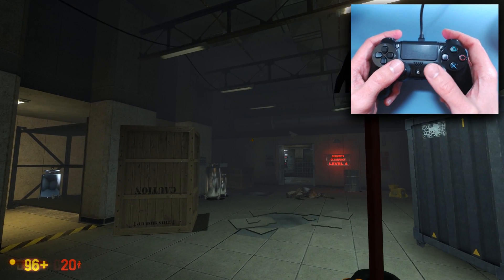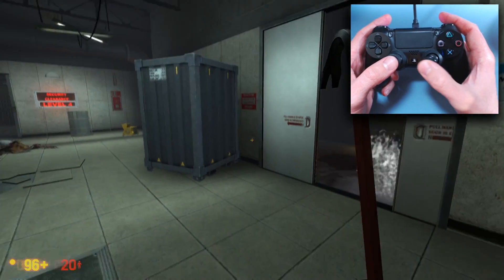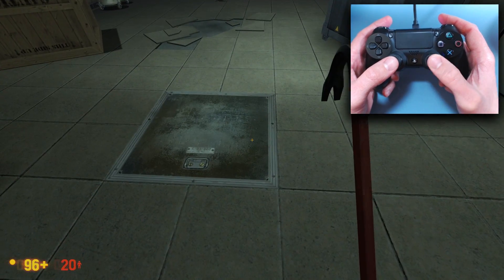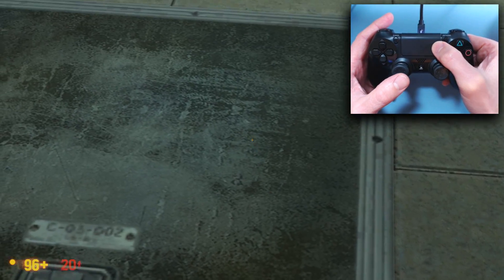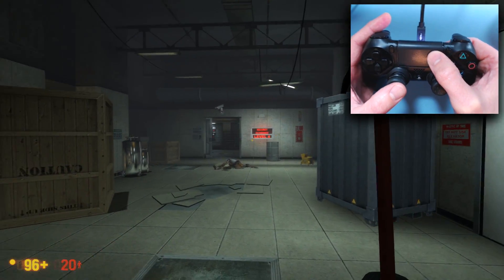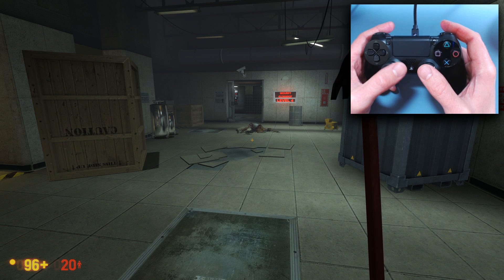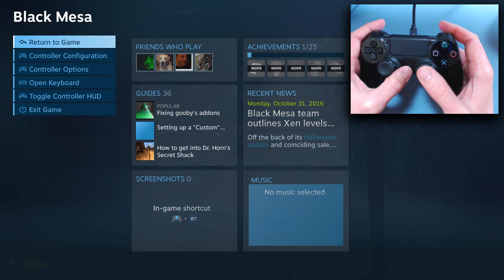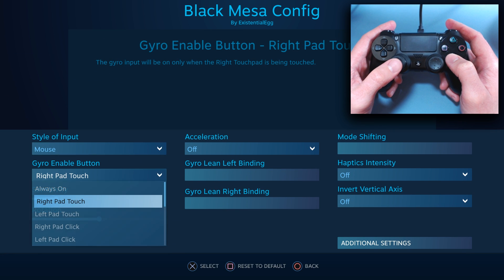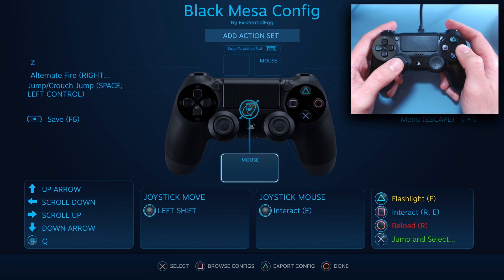We're in Black Mesa — basic controls. I'm going to need gyro always on, so let's try that.